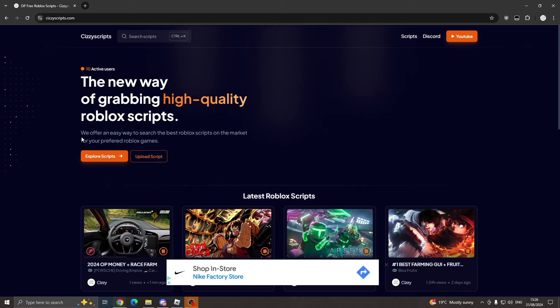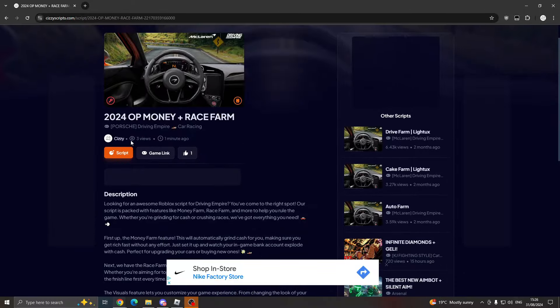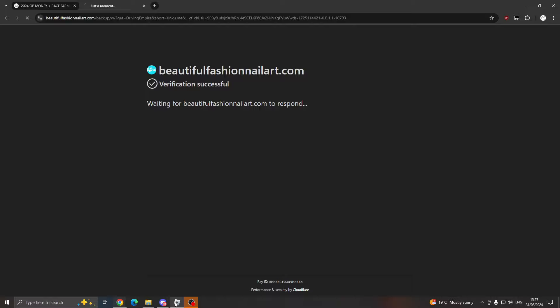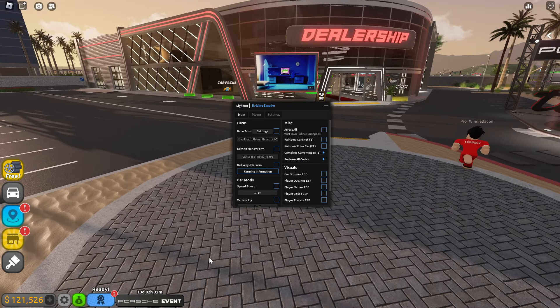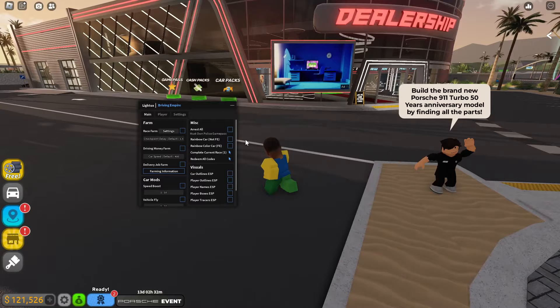If you already know how to get scripts you can skip this part. You want to come to the link in the description, go to the scripts page, and find Driving Empire. You can drop a like if you like the script. Go through the links, come into Roblox, and execute — I'm using a PC executor but you can use an Android or PC executor. Once you go through the key system, this is what it will look like.